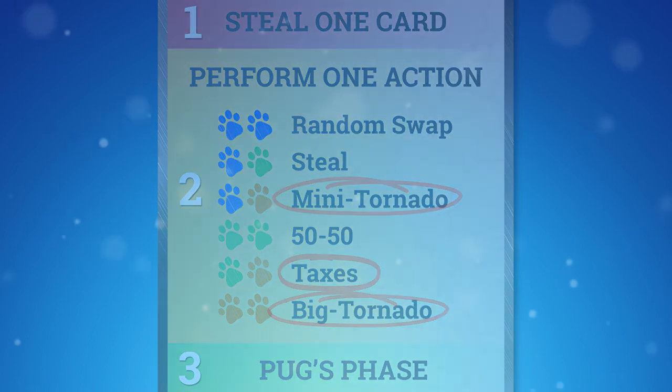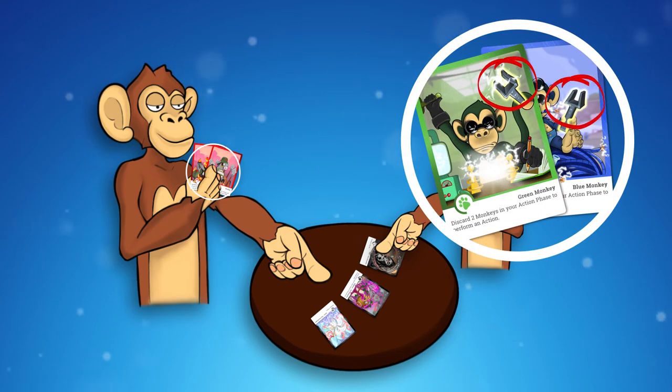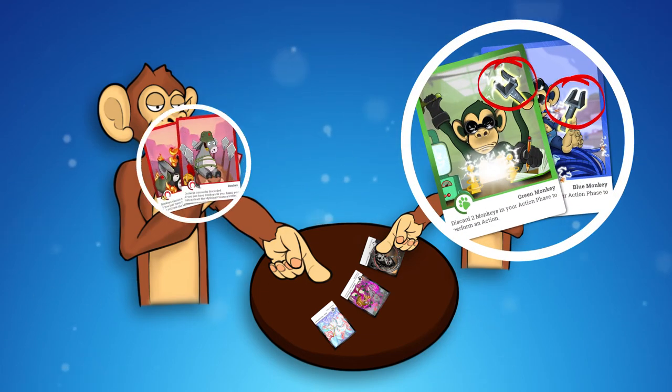Every player can perform an extra action by summoning a mythical creature. This can be done by playing two monkeys with matching items, or by showing a hand of only donkeys.